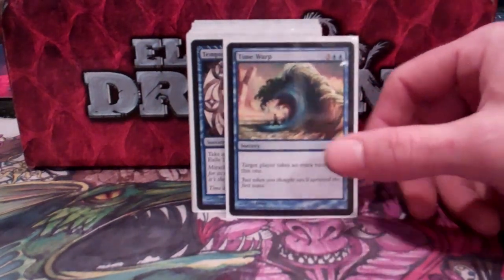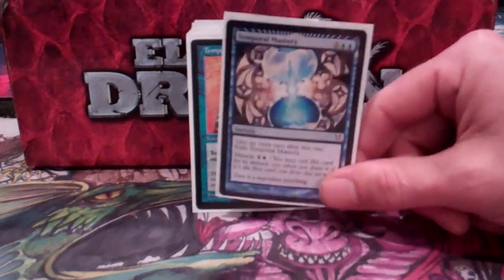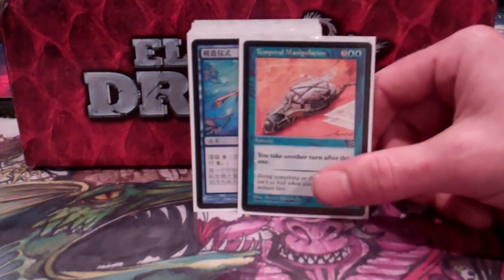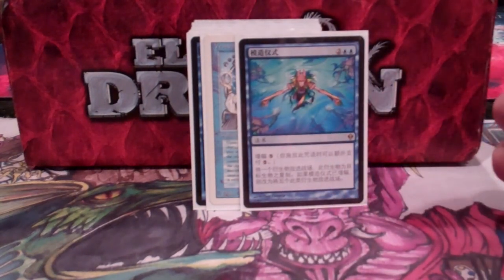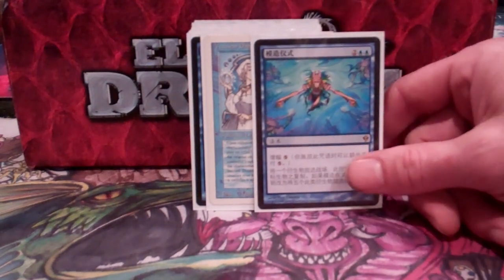Next is the Extra Turn Package. Time Warp. Temporal Mastery is really good with Mystical Tutor — search it up, put it on top of my library, and just pay two for it. And Temporal Manipulation in case anyone tries to bounce stuff back so that it hits them. Rite of Replication is in here to steal other people's win cons, basically. I can copy all kinds of things, especially with the Kicker — I can usually hit it with all of the mana ramp.